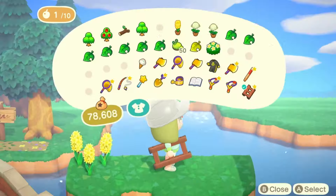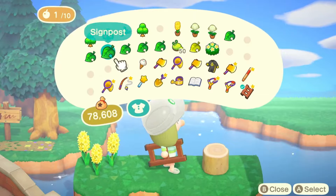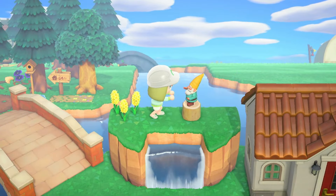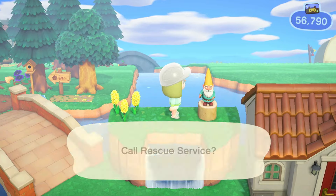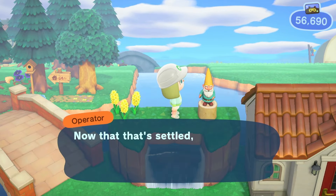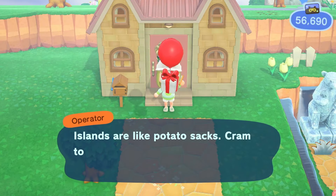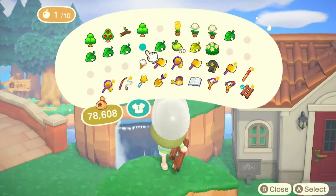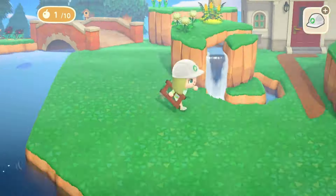My island has quite a natural theme, so most of the items I'm picking today fall into that, but this type of build can be easily adjusted for any aesthetic. I did have to get rescued by the rescue services — if you don't have a river right behind you, you could extend the cliffs back. If you ever get stuck like me, you can call on the phone to get dropped off somewhere else.